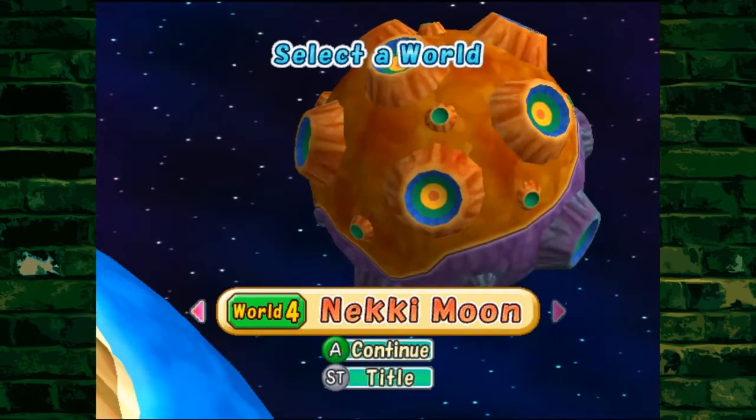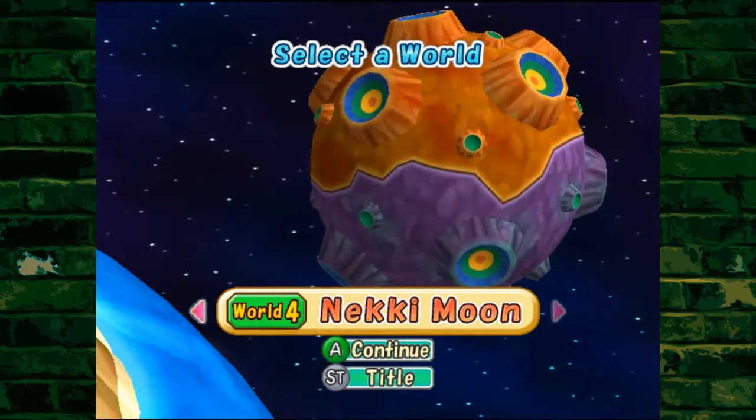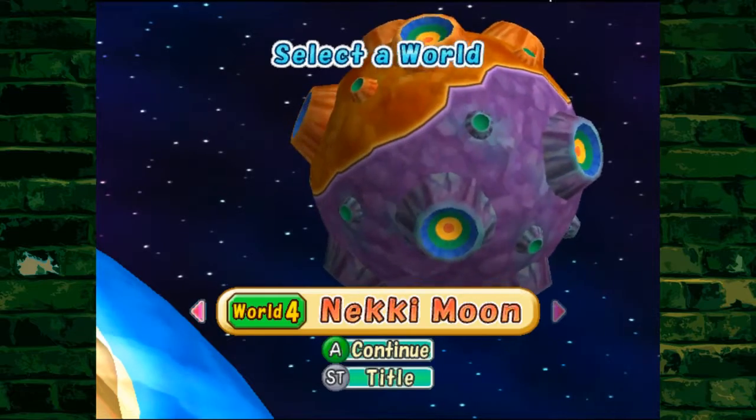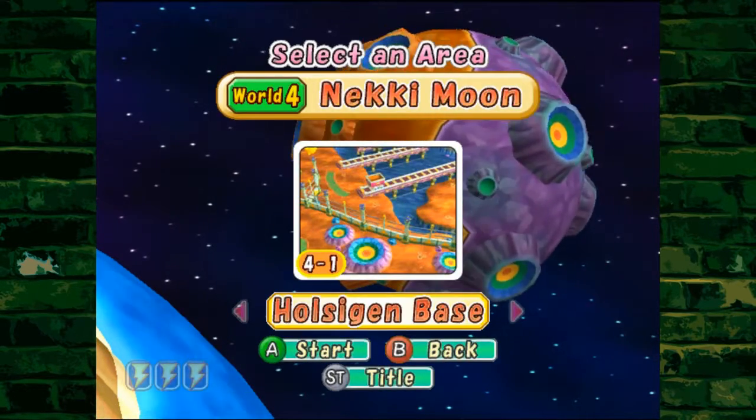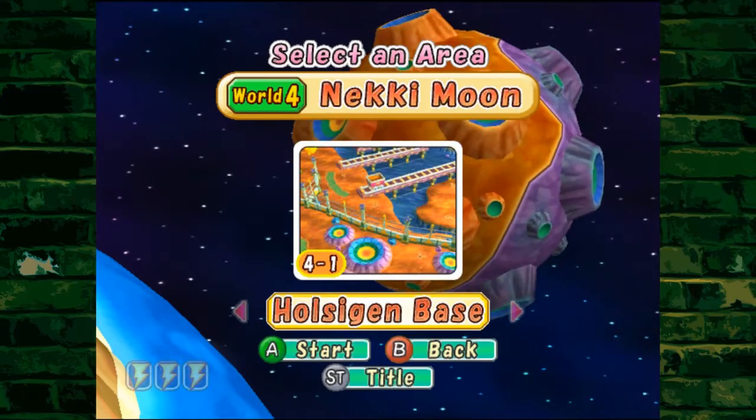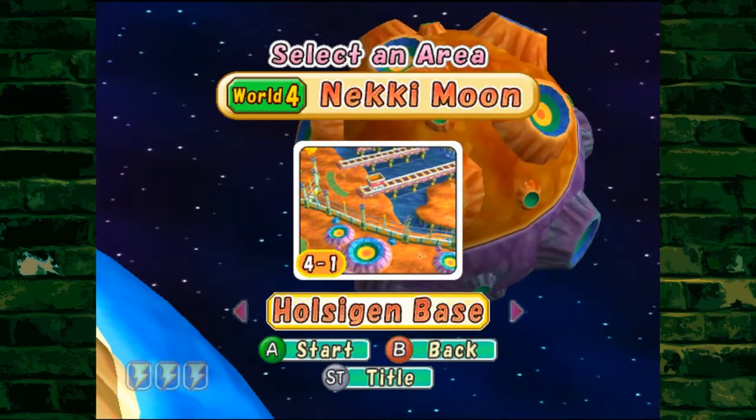Alright, let's go to Necky Moon. This is going to be good. There are levels here as well. 4-1 is the Holcigen base.